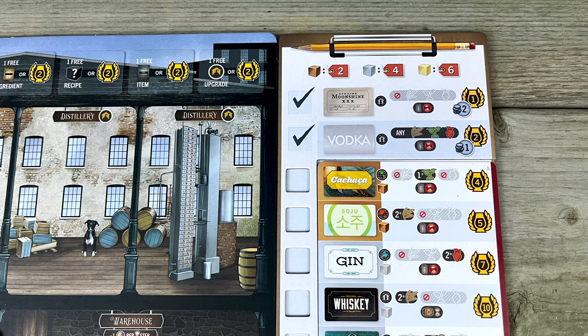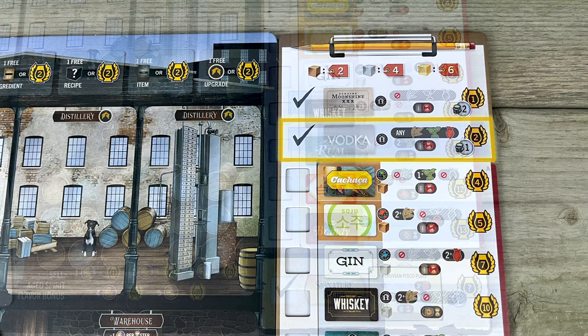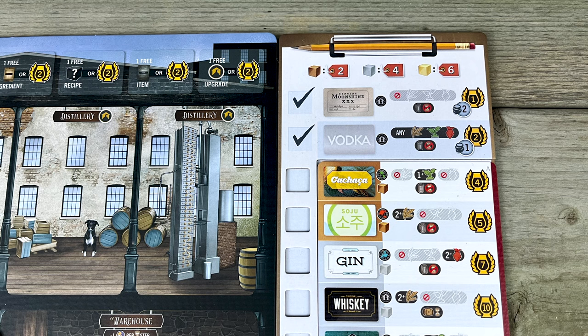That's where the recipe card comes into play. Off the top of the game, you know how to make moonshine, vodka, and your signature recipe, but during the market phase you'll be able to spend money to learn new recipes. No matter how badly the distill phase goes for you, at a minimum you'll always have made either moonshine or vodka.